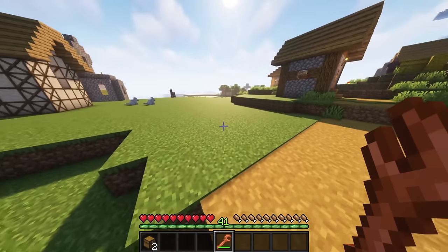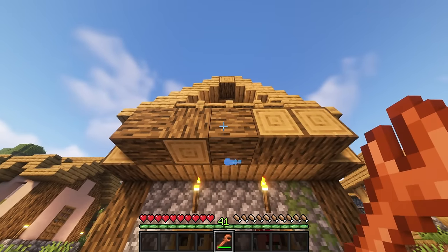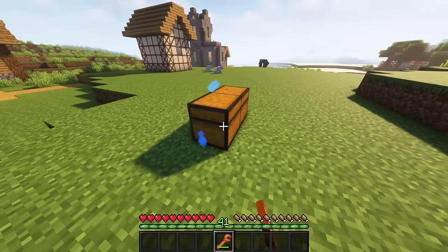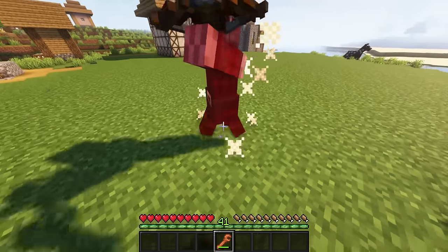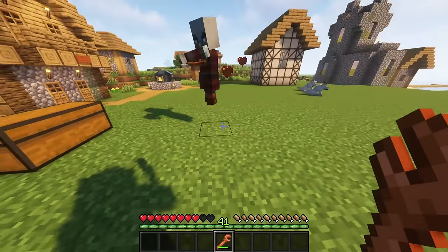Wrenches are a very handy tool, allowing you to rotate any kind of blocks, even double chests. Shift click to reverse the direction. Some entities like item frames or armor stands can be rotated with a left click. Additionally, the wrench works as a fast melee weapon, being the strength of a wooden sword but quicker.